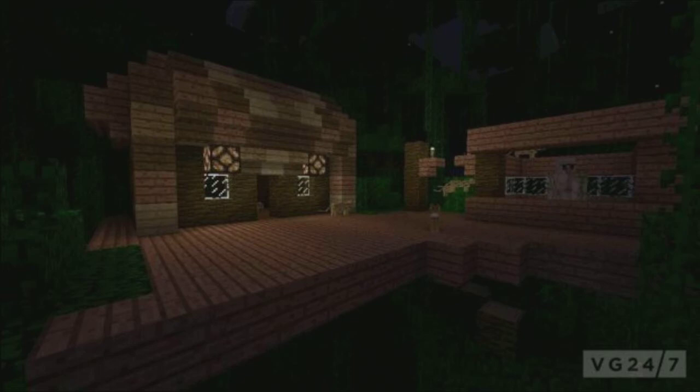You get jungle biomes, iron golems, ocelots, upside down stairs — and you can place torches on the upside down stairs. So this is probably one of the biggest updates yet, and it's one that a lot of people have been waiting for.